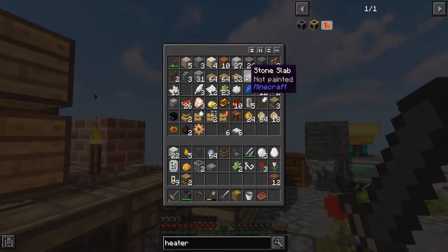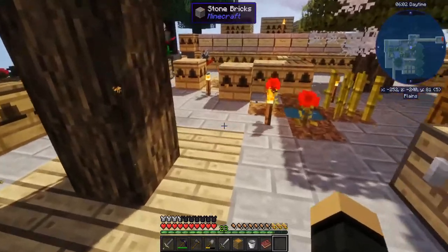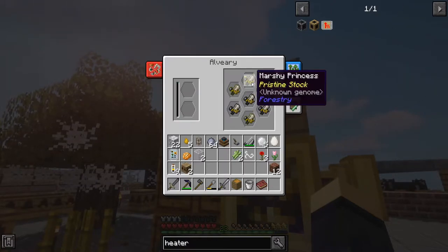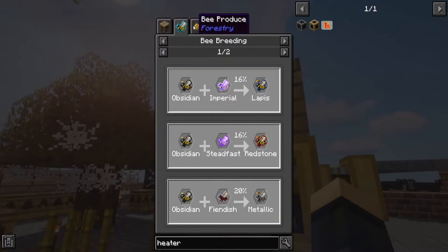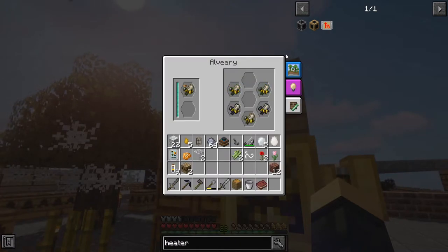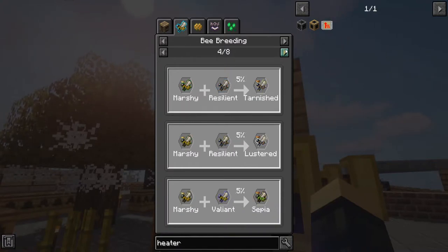There's my clockwork. Get a stone slab out to patch the hole I just punched into the world. Marshy plus obsidian — please. Why am I doing marshy and obsidian? Oh, I just realized what I'm doing. I need marshy resilient, not obsidian.